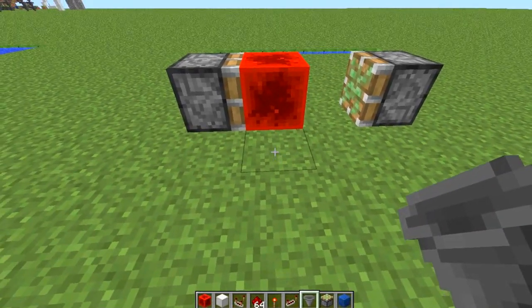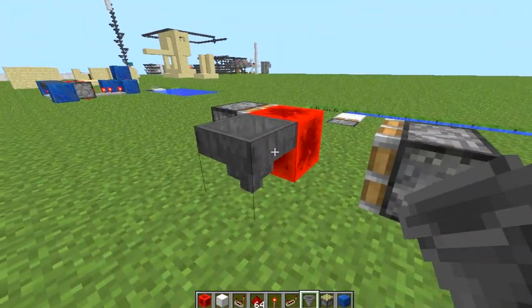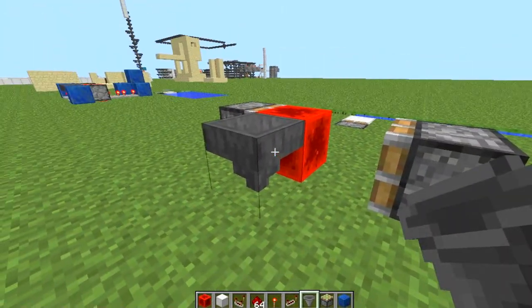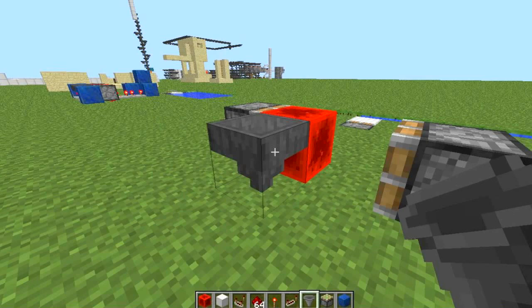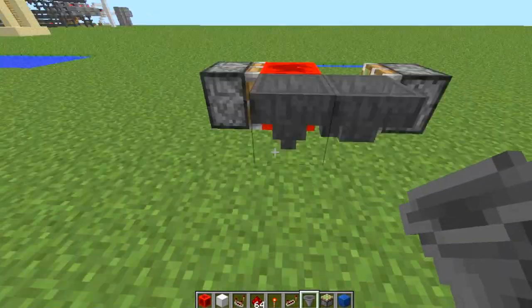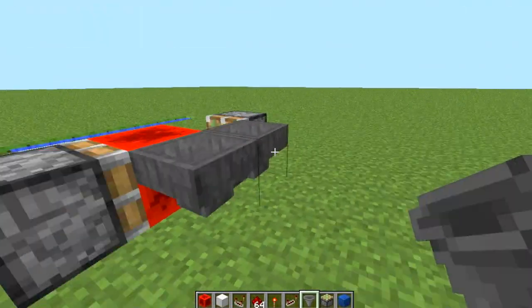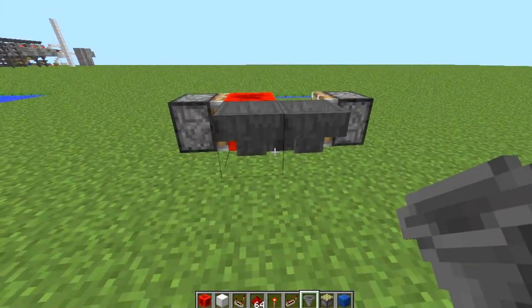Next, we have hoppers. The first hopper — it doesn't matter how you place it — but the hoppers have to be facing each other. So I'm going to hold shift and right click. And this hopper is now facing that hopper, but this hopper right here is facing down. So what I have to do is break that hopper, hold shift, aim to the side, and now they're pointed at each other.